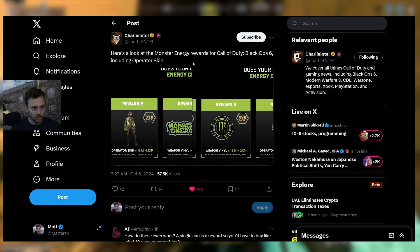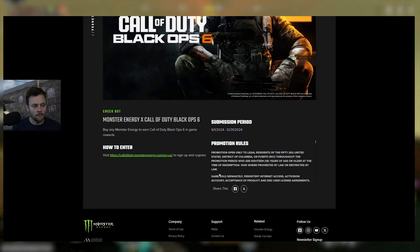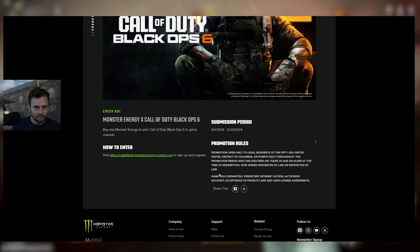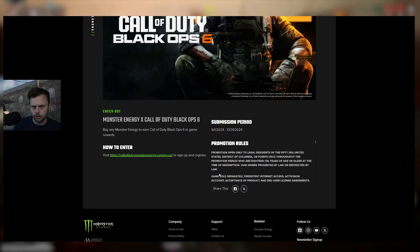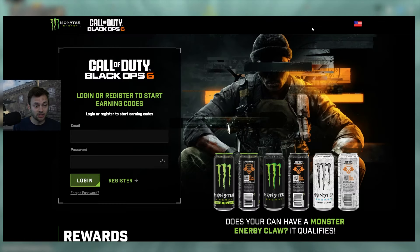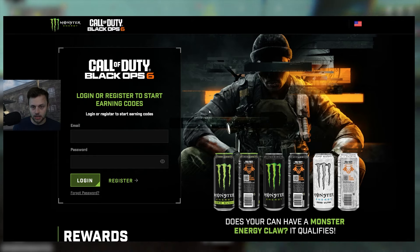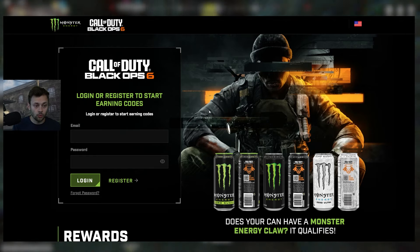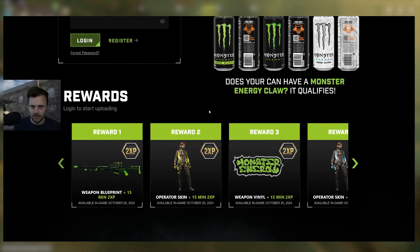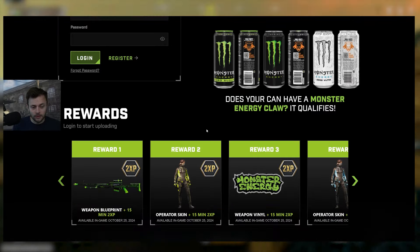We also got the Monster Energy rewards fully revealed, which is pretty cool. The promo begins in September but goes up until December 31st, 2024 — so you have until the end of this year to buy Monster Energy cans. You can still submit receipts into March or April of next year, that's how it worked the past couple of years. Some people were asking about buying one can per receipt — what I did was go to Walmart and get the 12-pack, which counts as 12 rewards. It should be one reward per can of Monster Energy.